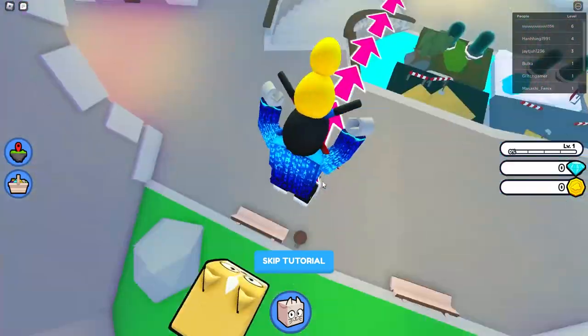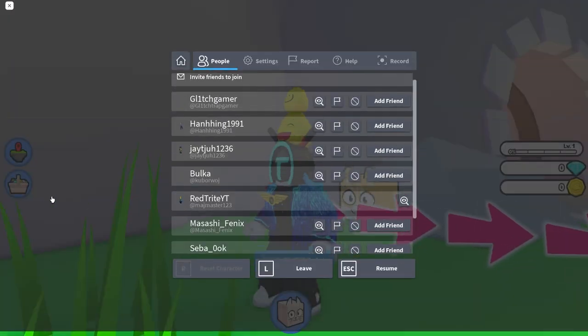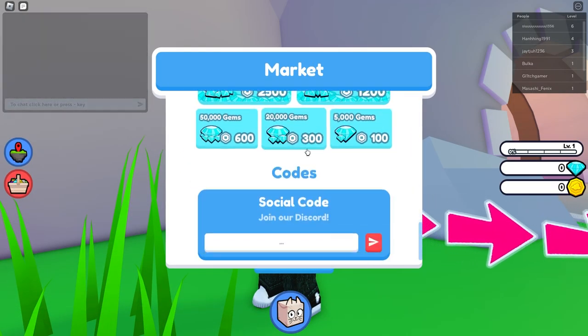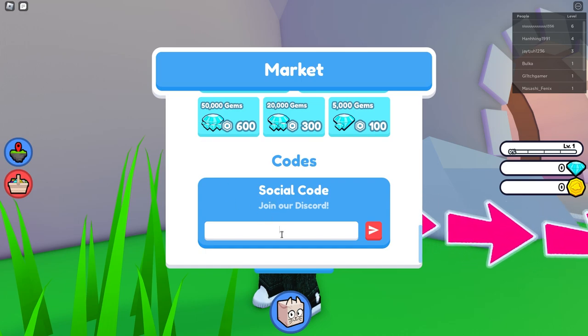Now, how you can enter the codes in this game — just follow me. Press up here on the shop, right over here. Go right over here, ok, into the shop, and here you can basically scroll around and find the social codes section where you can enter the codes.